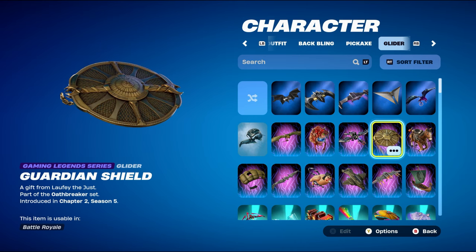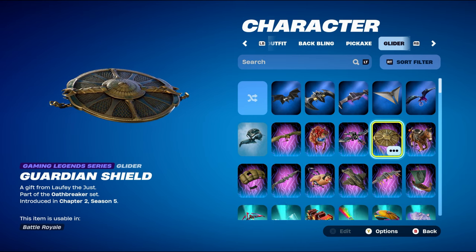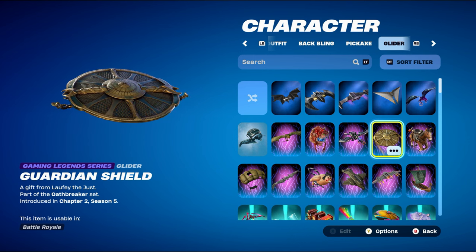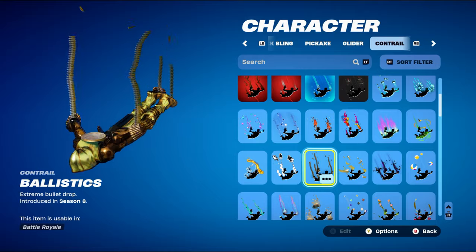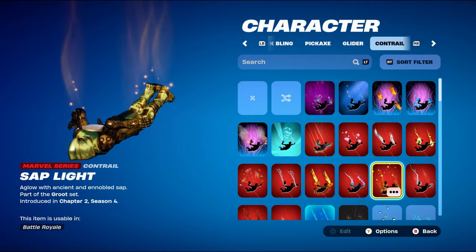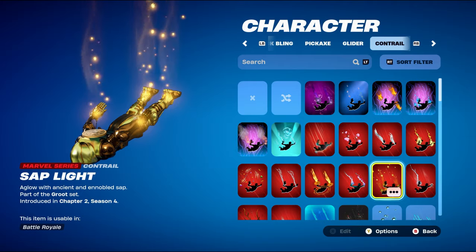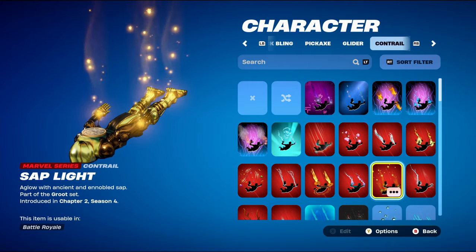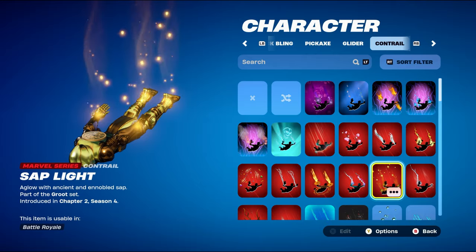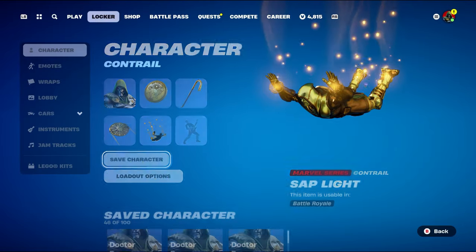The glider is the Guardian Shield, gaming legend series, part of the Oathbreaker set from Chapter 2 Season 5 — Kratos's glider, used for the fully gold design. Kratos was supposed to return a few months ago but still hasn't. The contrail should be Sap Light, part of the Groot set from Chapter 2 Season 4's battle pass — the same battle pass Doctor Doom was in. You can use Ballistics as an alternative.